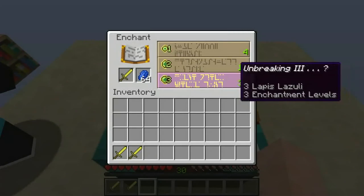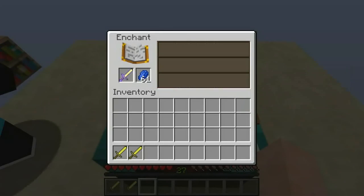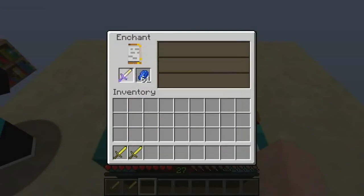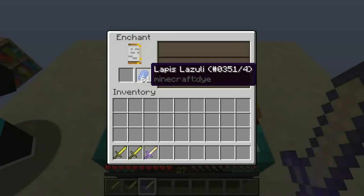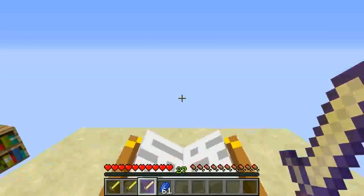Now you are free to click the Unbreaking 3 level 30 enchantment. As you can see, I did get the Unbreaking 3 enchantment for 3 Lapis Lazuli, but I only lost 3 levels as you can see from my level bar.